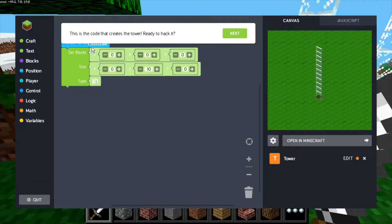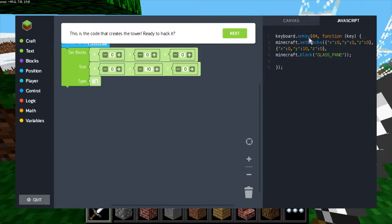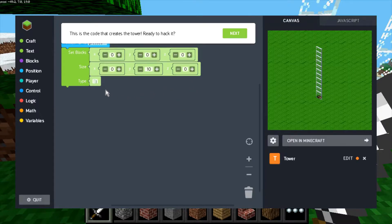You can hit the Tab key to go back into your menu and it will walk you through each of the challenges. On the right side you can see the preview pane showing what you're programming, and there's a JavaScript tab so you can see the code running in the background to execute your visual coding.